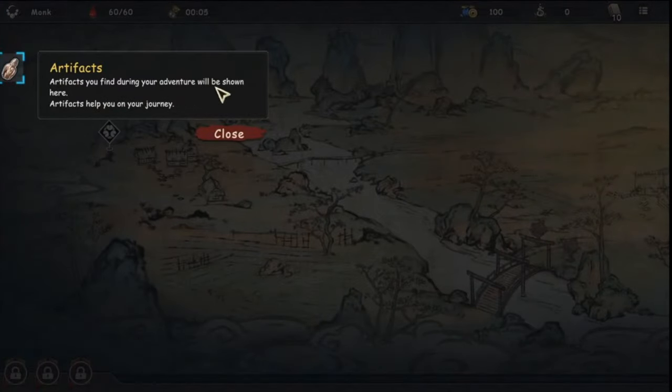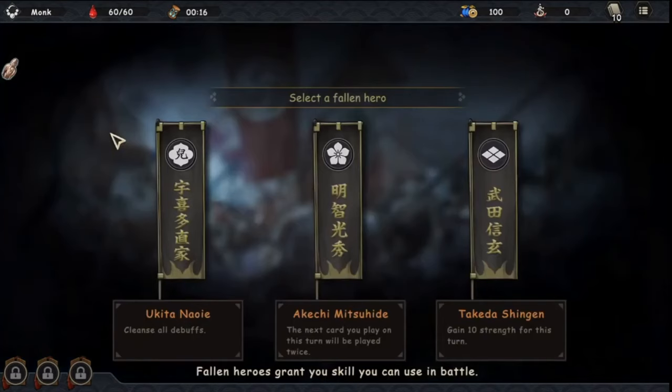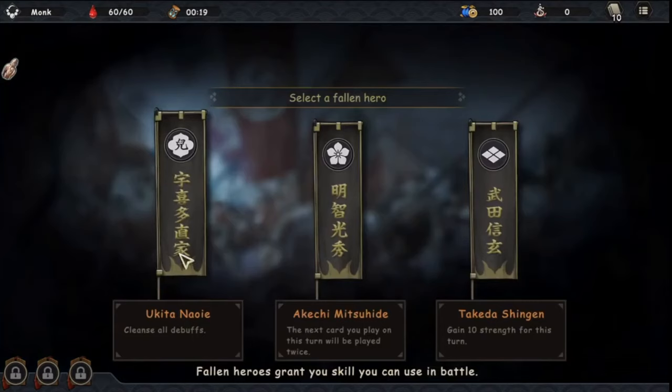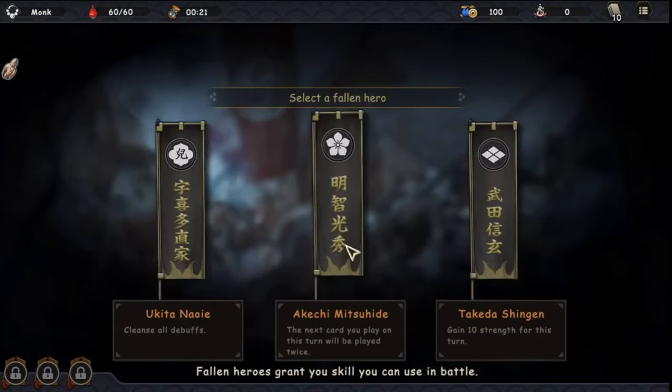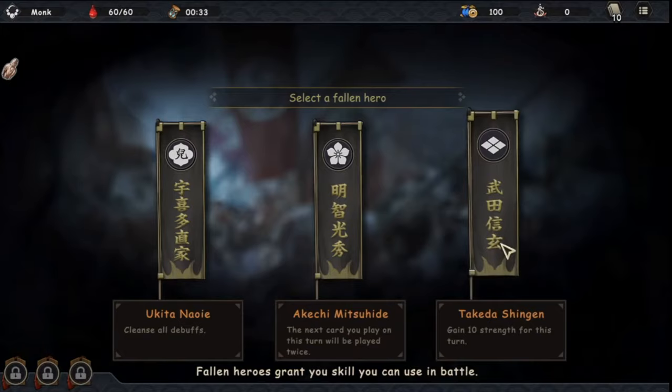Artifacts you find during your adventure will be shown here — they help you on your journey. There's one artifact: Ebony Buddha — gain one talent point whenever you explore a new area. We can select a fallen hero skill: cleanse all debuffs, play the next card twice, or gain 10 strength for this turn. Let's take the strength one. Fallen heroes you've linked with will appear and you can use their skills in battle.